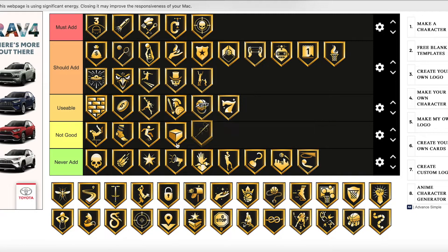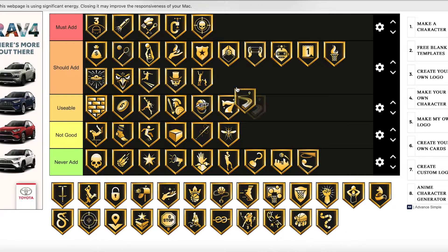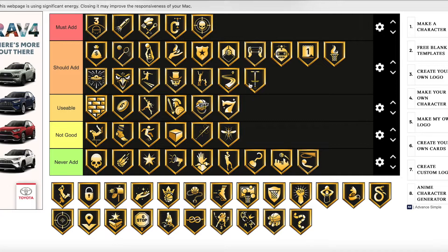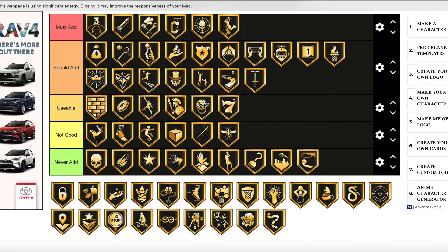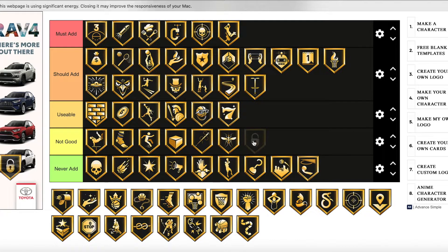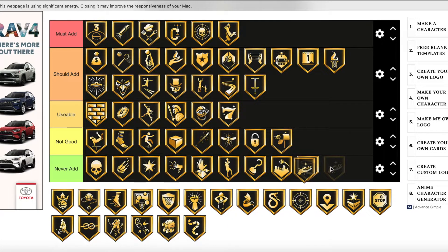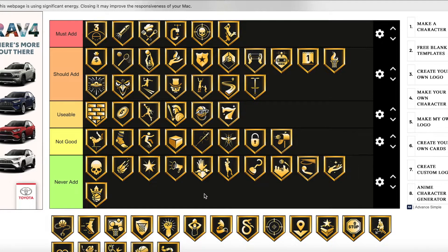Needle Threader is not good — not never add, you can use it, but I wouldn't recommend it. Same thing with Off Ball Pest — not good but you could still use it. Pick Dodger is should add — another really solid badge. Pogo Stick is also really good — should add. Posterizer is a must add — it's still one of the best badges in the game. Post Lockdown — not good; I might add it to a player but I don't recommend it. Pulse Playmaker — same, not good. Pro Touch — never add; never would add that to a card. Put Back — same thing, just not a good badge.